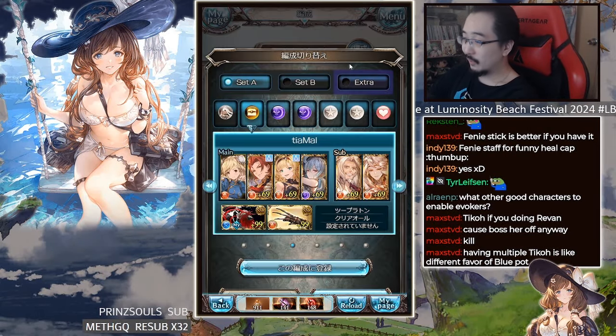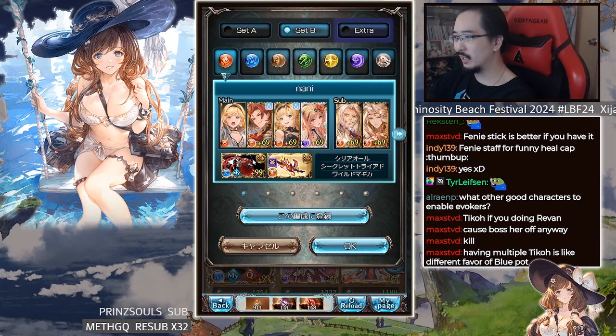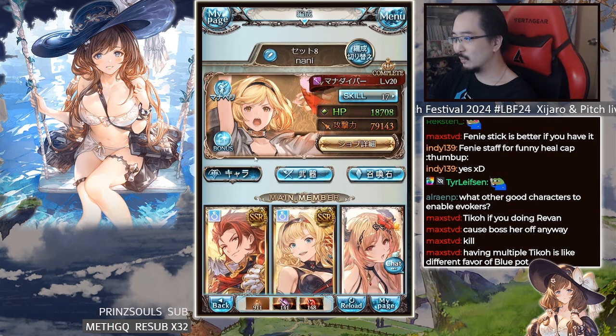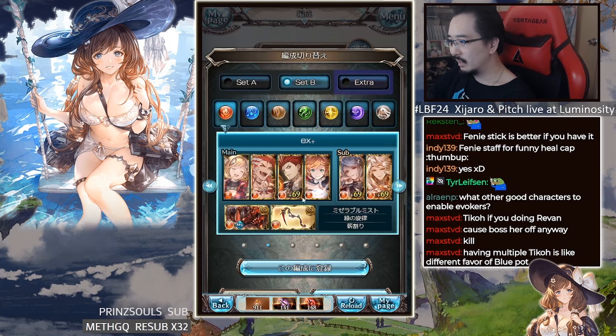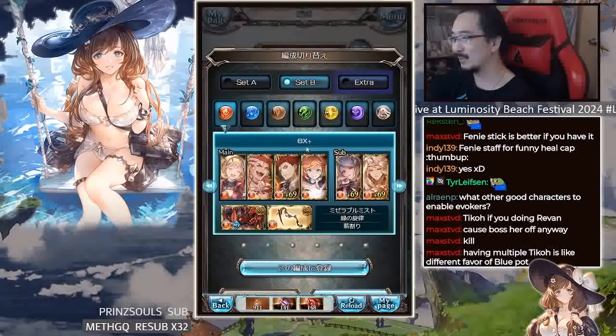I also have this Tiamat Magnatree farming setup, though it's quite dated now. It's basically the same grid but I use Mana Diver instead of Wrestler. I also put together a full auto team recently — I think I was testing Clary for something, but I honestly don't remember what it was for.